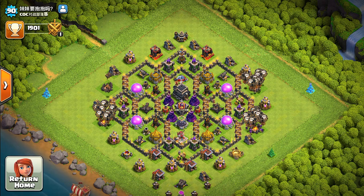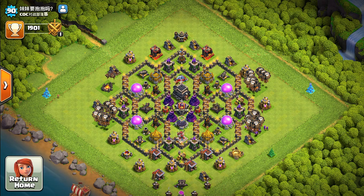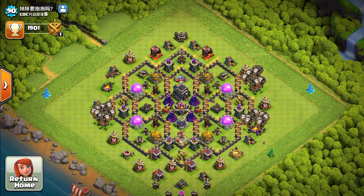The first defense we're going to start with is the Hidden Tesla. The Hidden Tesla is one of the highest damage-dealing defenses in the game. It's really good against PEKKAs, and not only that, it's hidden — so whenever you want to set a surprise trap, the Tesla does its job. Teslas are pretty good for surprising enemies and do very well against PEKKAs.